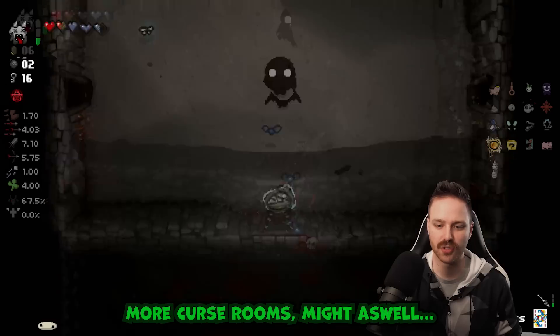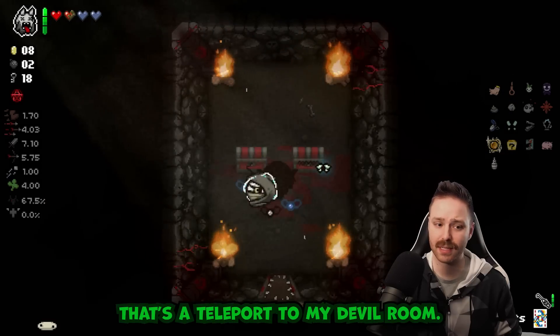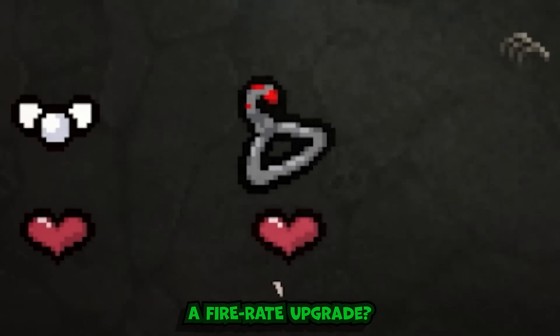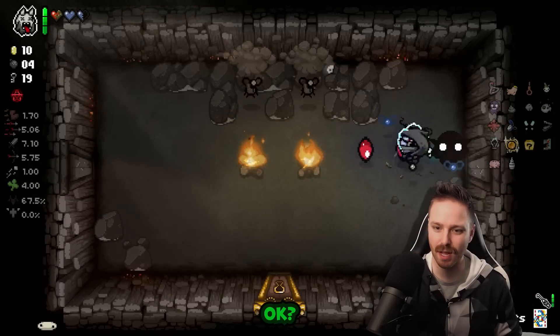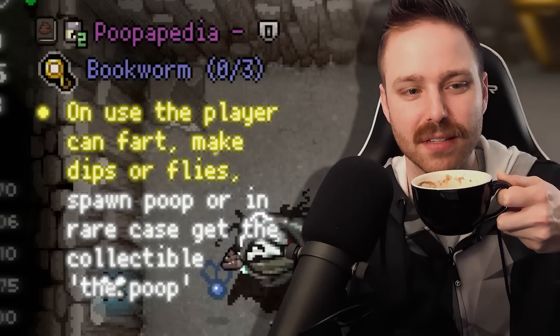Down to the mines we go. More curse rooms - might as well not go into them because they suck. More curse room - that's a teleport to my devil deal. We're not keeping up with our health. A fire rate upgrade - that would be silly right? I've got Stopwatch - this run is practically unlosable.